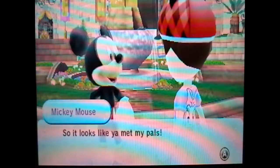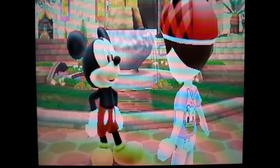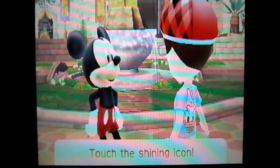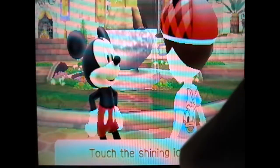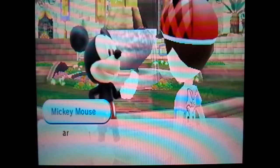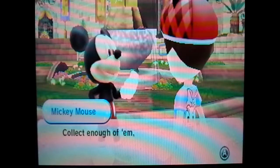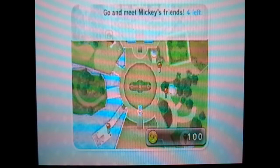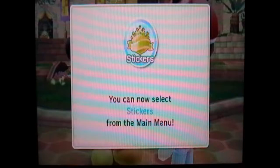All right, go see Mickey. I'm glad to go see Mickey. I love this music. So it looks like you met my pals. Think you've got the hang of this place by now? You met with Mickey and friends and I got a sticker! Touch the shining icon. So there's 16 stickers I think. Did you just get a happy sticker? Those happy stickers are something you get when you experience something wonderful here in Castleton. Collect enough of them and all kinds of magical and mysterious things might happen. And why, you found one already! Hot dog! Follow the hints shown at the top of the bottom screen - you might get your hands on a happy sticker.